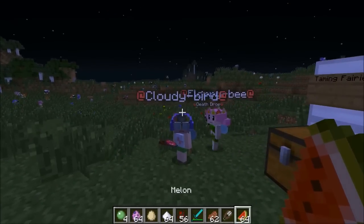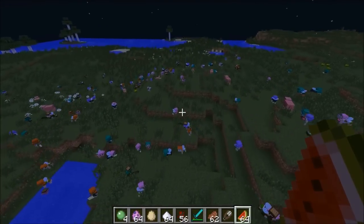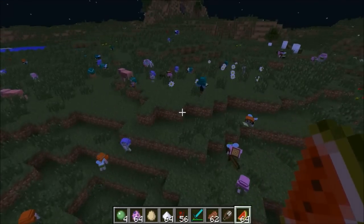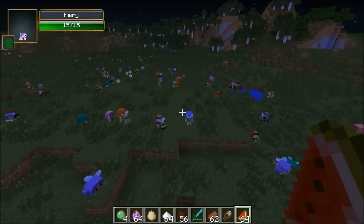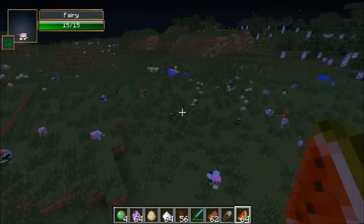So I'm gonna spawn in one of these little fairies. She's got 15 health - they're pretty cute looking too. I believe this is the normal kind; there's a few different varieties. She's running away from me. Would you like an apple? It's delicious. So now floppy b was kind of lonely without a leader - they get like random names, floppy b is this one.